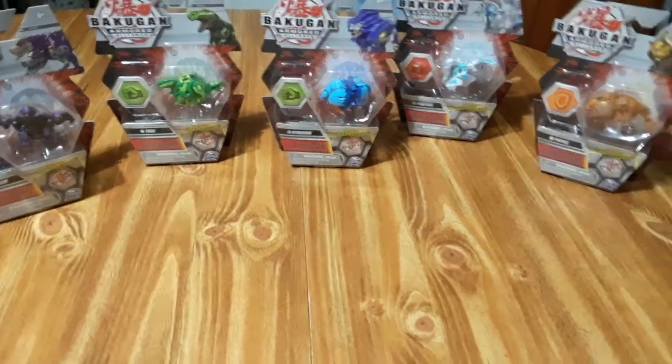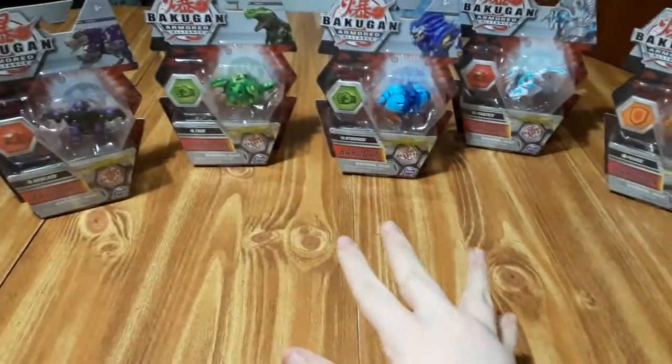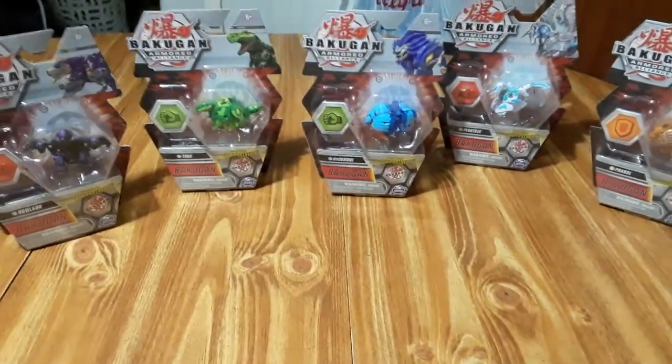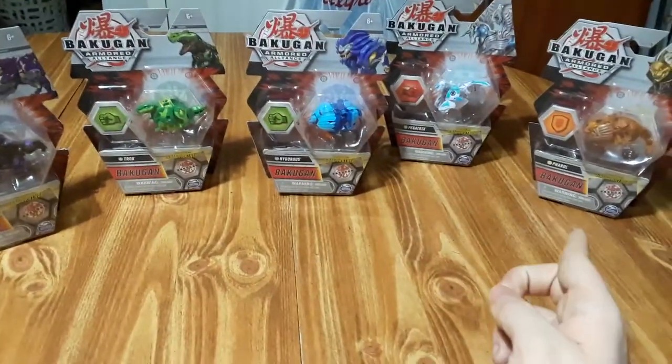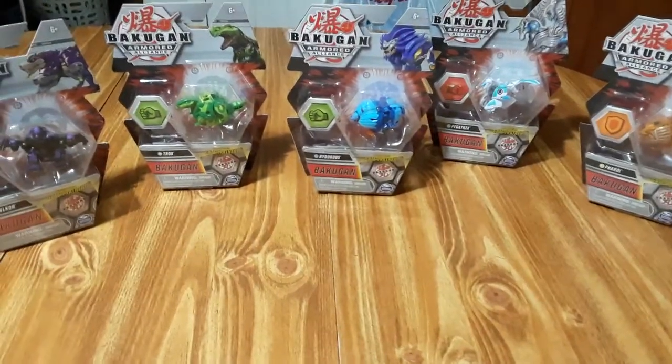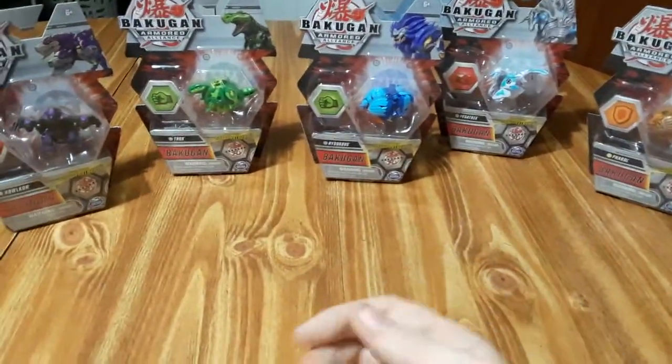Hello and welcome back to another background unboxing. We have five — we're gonna do at the same time. So of course we got Howl Core, Trucks, Hydras, Pegatrix, and Feral. I'm gonna go ahead and open all these and we'll be back.